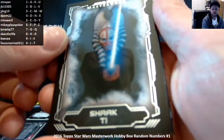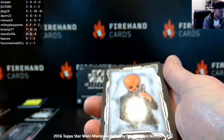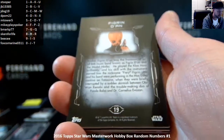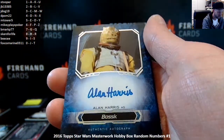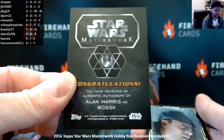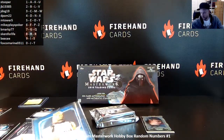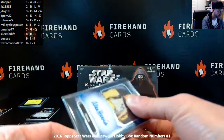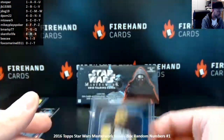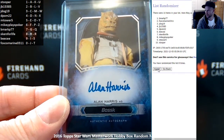Shaak Ti — probably butchering some of these names, I don't know any character. That's card 35. Figrin D'an playing the music in the club, card 19. And Bossk — Alan Harris as Bossk. It's going to be not numbered again. Wow, the uncarded autos — at least 100% going to be randomized to everybody. We'll just keep randomizing it. Three more clicks, top spot gets him. Alan Harris as Bossk. One, two, and three.